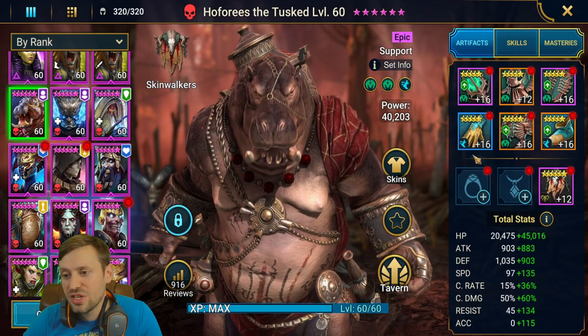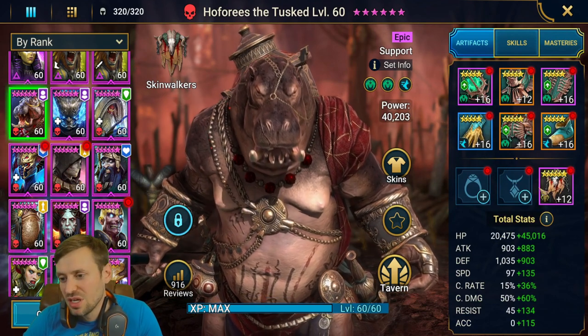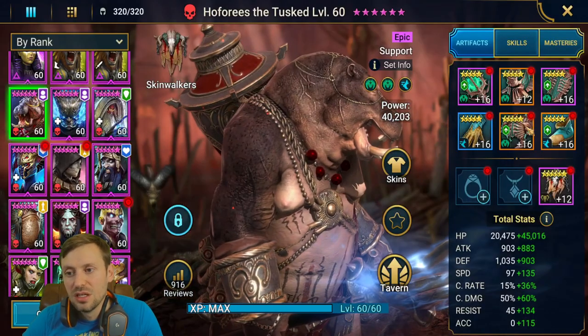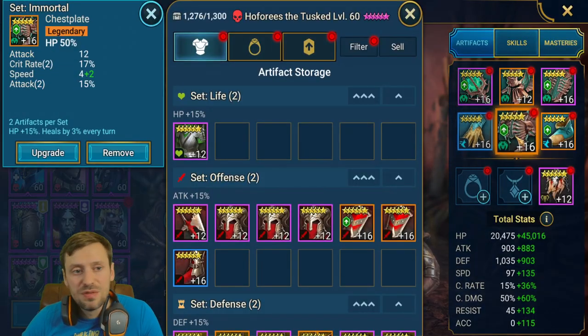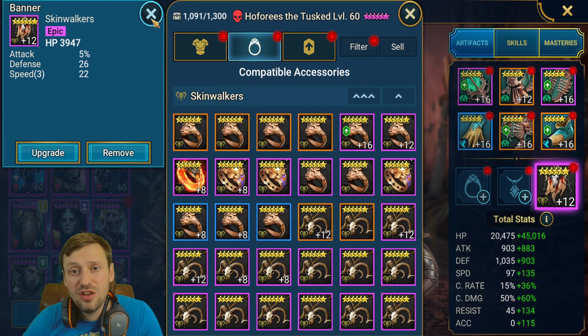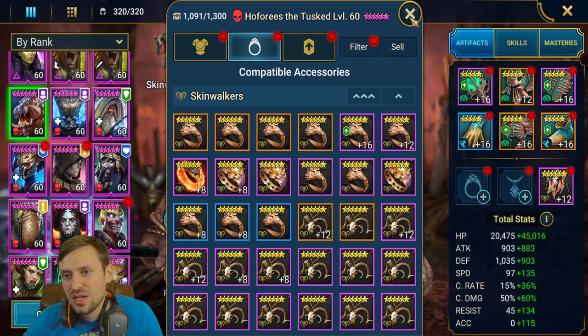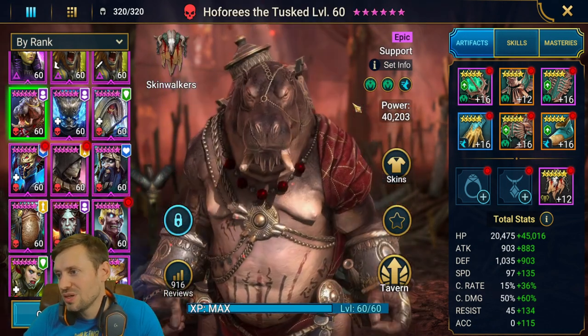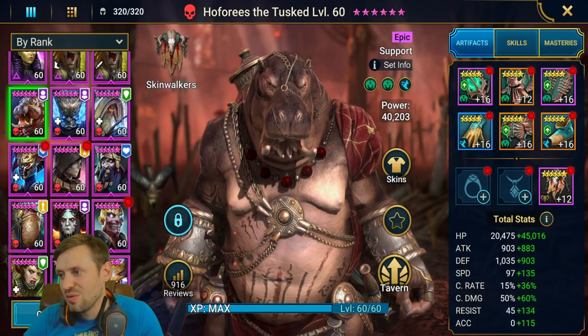The hippo has no masteries yet — save your masteries. Total stats: 65k HP, 232 speed. Gloves: HP; chest: HP; boots: speed; banner: HP. Not too concerned about the other stats.